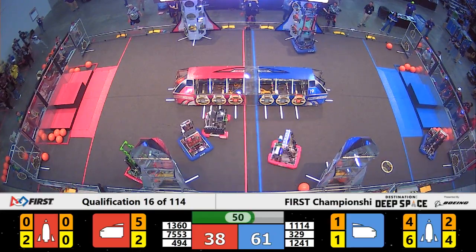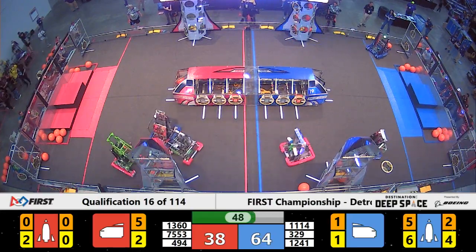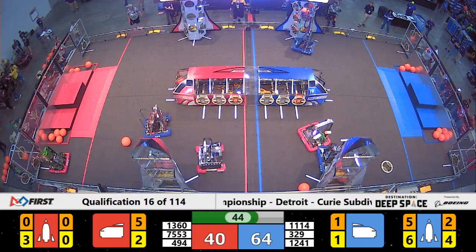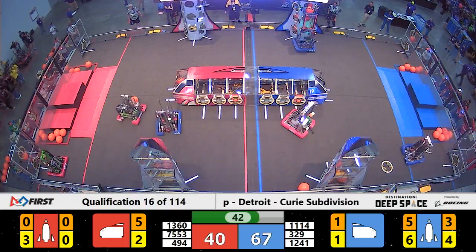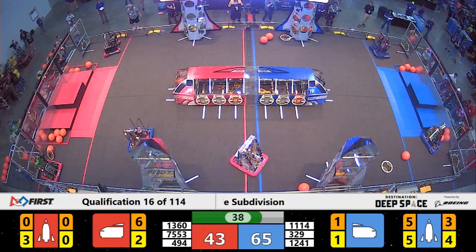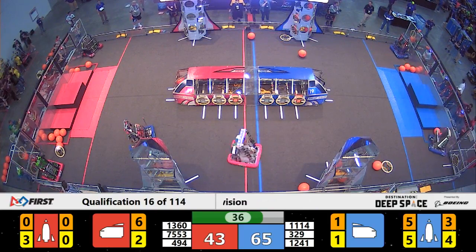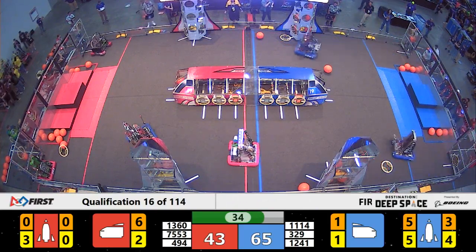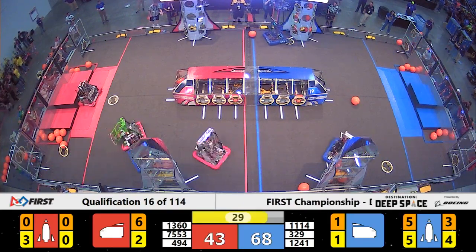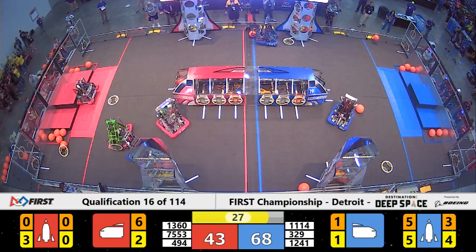Theory 6 is lining up — they already have a rocket done completely by themselves. They need one more cargo to lift up. 40 seconds left. Theory 6 lining up... they missed the rocket. One of their hatch panels was not on securely enough, so now they need to go back to their human player station, get another hatch panel, and then place that final cargo to complete the rocket.